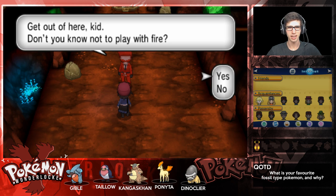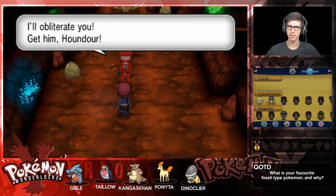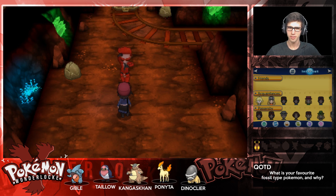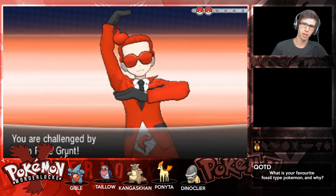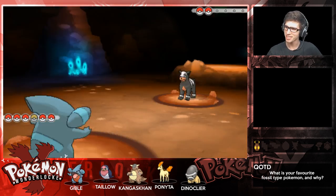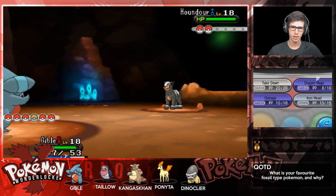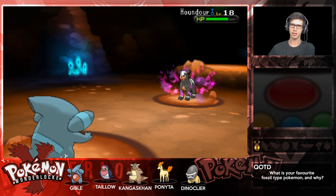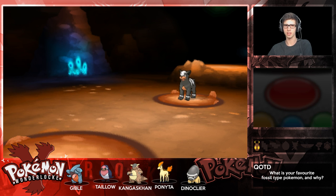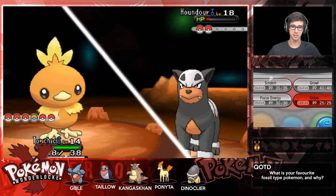'Getting my fancy suit dirty isn't the stylish way to do things, but if you insist, I'll obliterate you - get him, Houndour!' I picked the right one, I definitely want to battle this guy. Dragon Rage is definitely my main move on Gible - it's just so consistent, so reliable.